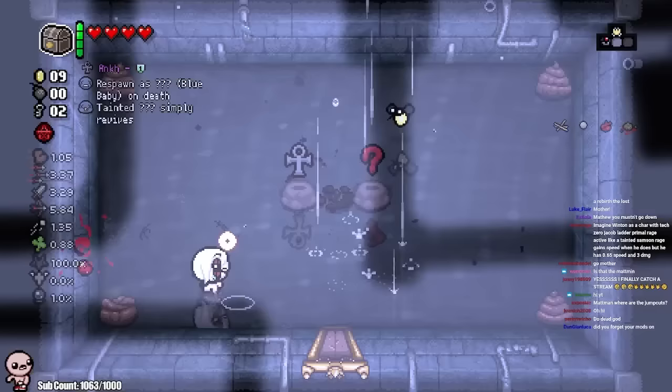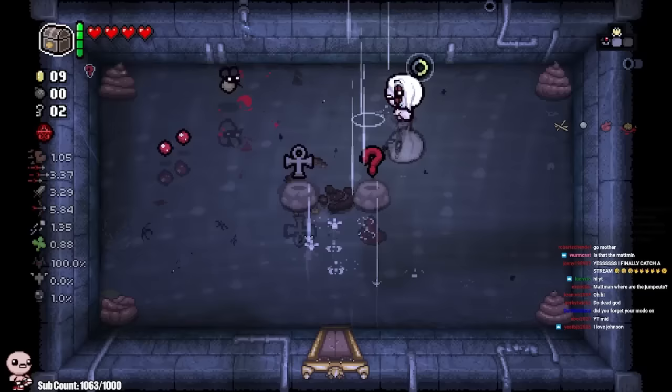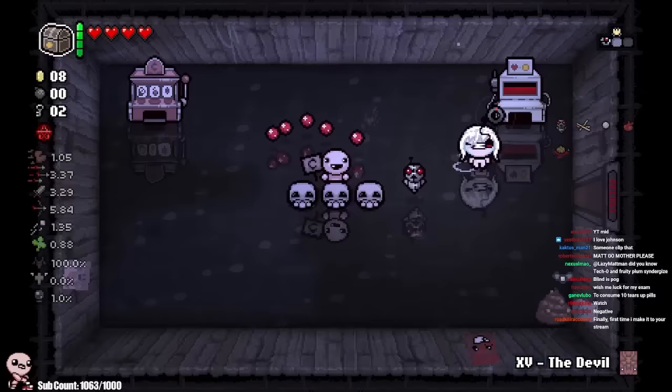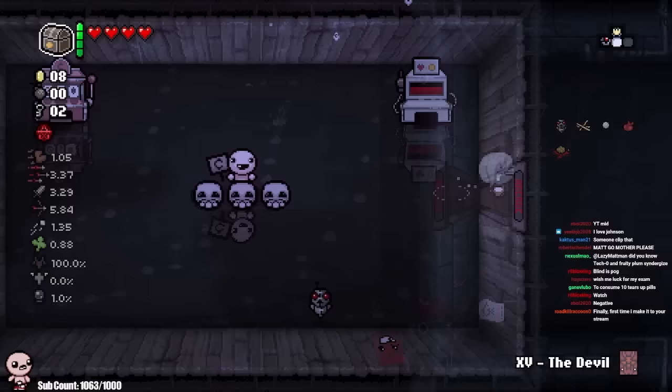Ankh — we don't need that. We can respawn into Blue Baby, but then we won't get marks. Since this is the third file, we need to make sure we are prioritizing marks over everything. Robo Baby, how you doing? Blood Bank above me — if I end up getting more red hearts, we'll take care of that.